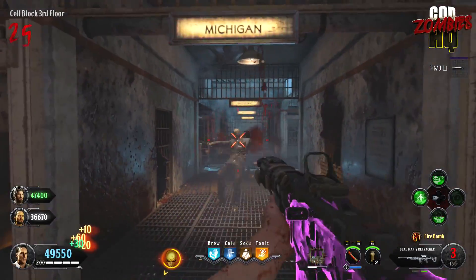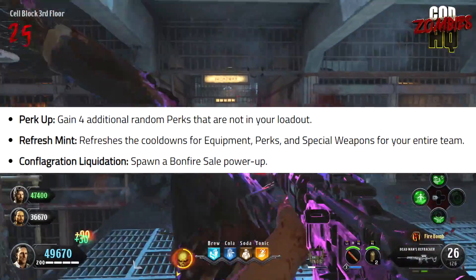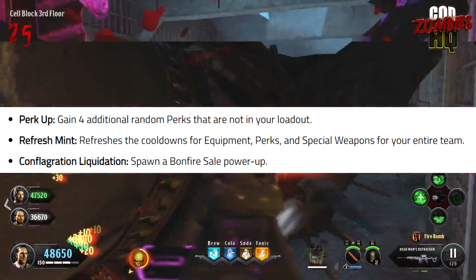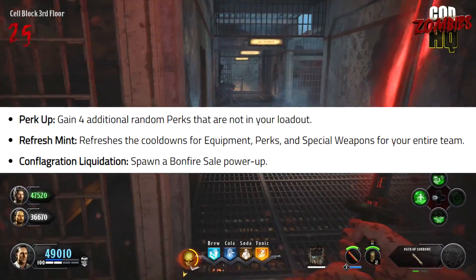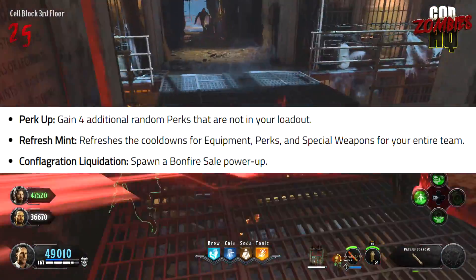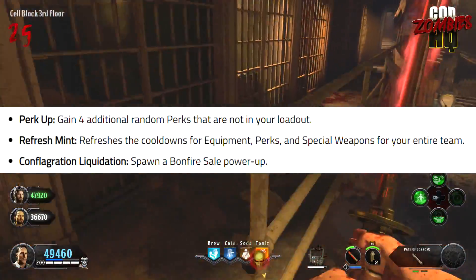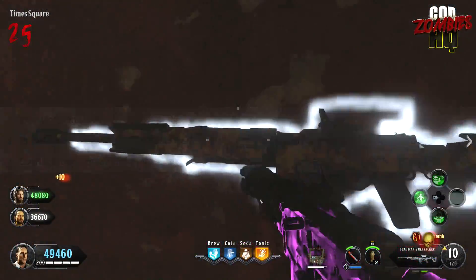There's also been three new elixirs added — you can see them and their effects listed on screen now: Perk Up, Refreshment, and Conflagration Liquidation. All three are pretty good elixirs with pretty good effects. I think really good elixirs have been lacking within Black Ops 4. Perk Up seems to be the kind of replacement for Perkaholic, so that's going to be pretty sought after when you're spinning for elixirs.